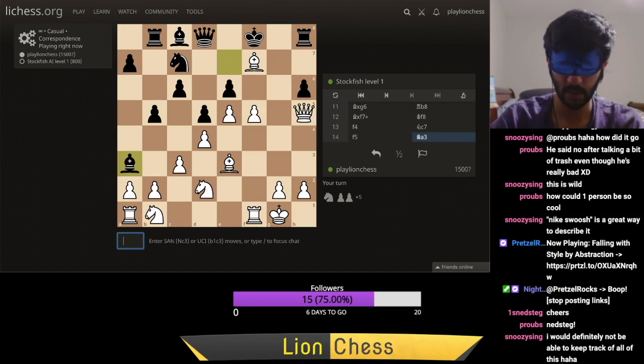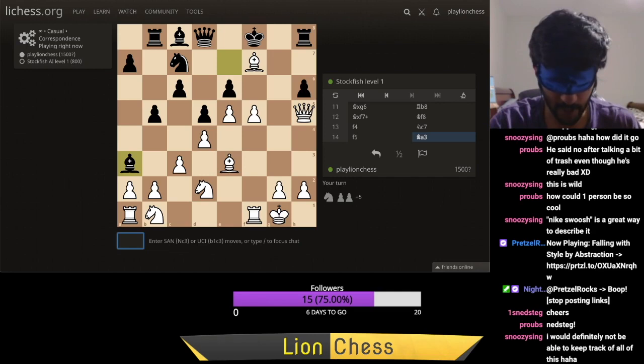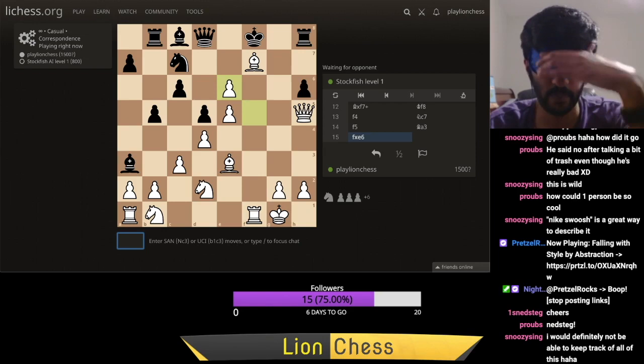He plays bishop a3. Bishop a3? Is that a move? Don't I have a pawn on b2? Also I have a knight on b1. What is this move — it's just a free piece, no? That said, do I even take it? I mean, I can take fxe6 and checkmate the guy, right? Why go after a piece when I can just win the game itself? Let's do it. Fxe6.